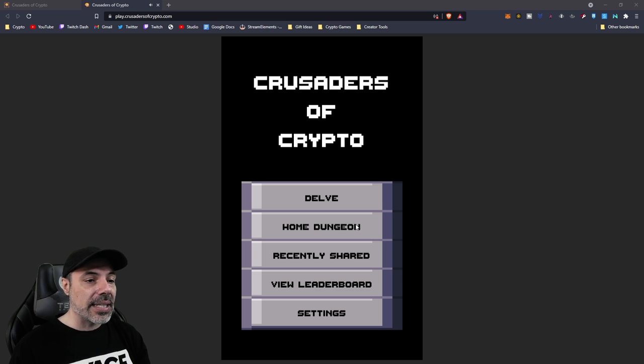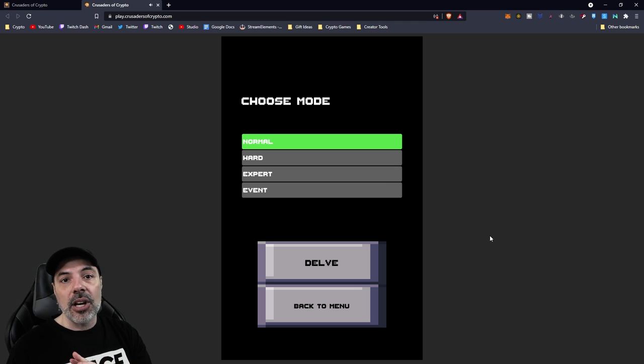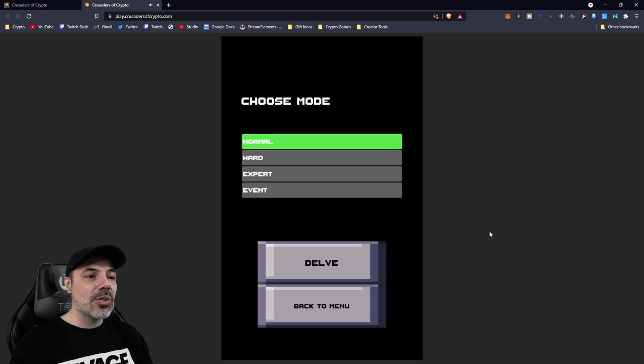The game itself has changed quite a bit since the last video. If we go into the Delve mode, you'll see there are four modes altogether now: Normal, Hard, Expert, and Event. Event is like the tournament — custom levels the developers put together for competitions to pay out BNB prize rewards. Today we're going through Normal, and I'll give you some strategy on how to actually beat the boss.